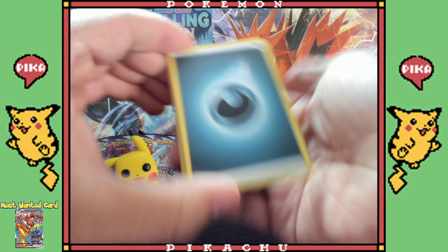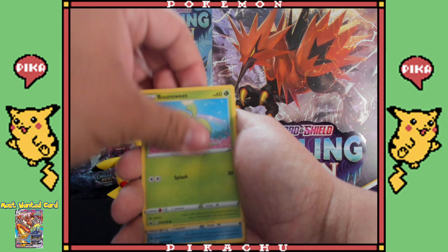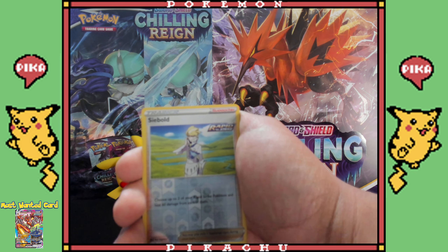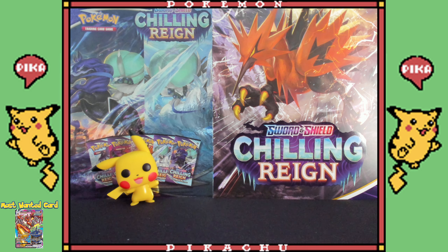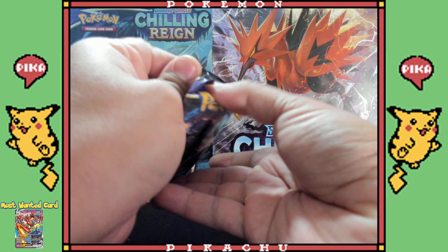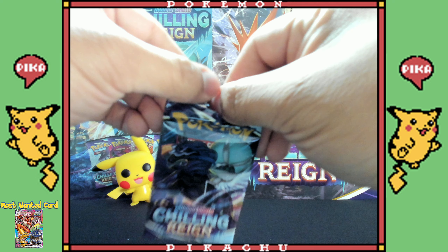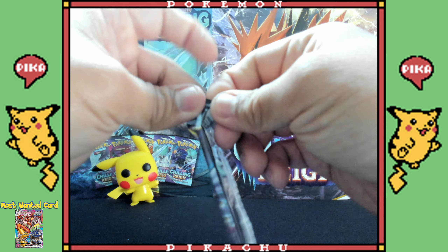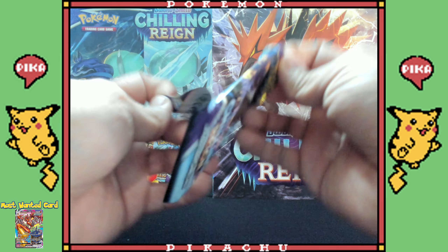Let's get it! Drizzile doing his thing. Trainer cards, lots of trainer cards — Bea, Aaron, Arrokuda, Deerling. Another trainer card reverse holo — bam, nothing. I used to love the noise when I was a kid. Man, this pack of cards — you know what, I'm just gonna rip it. I literally cannot — it was not budging whatsoever.